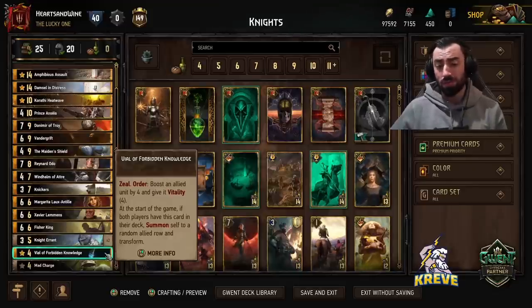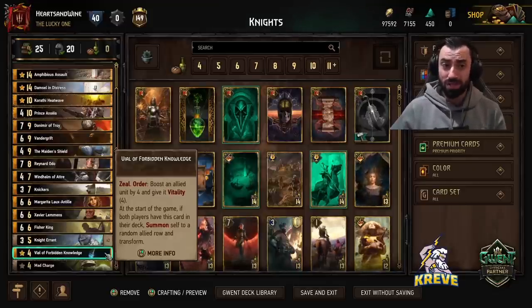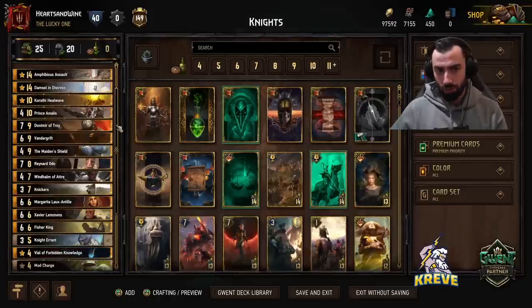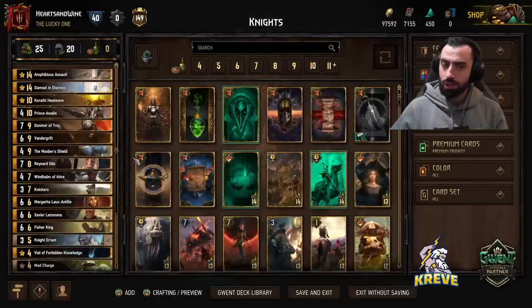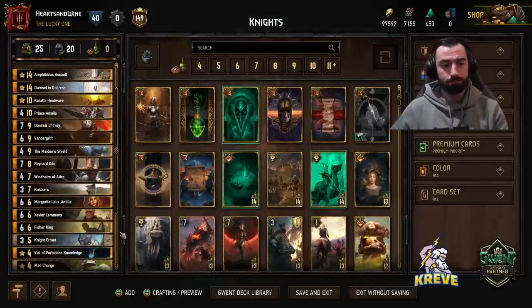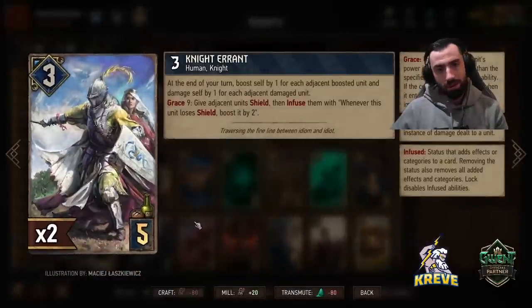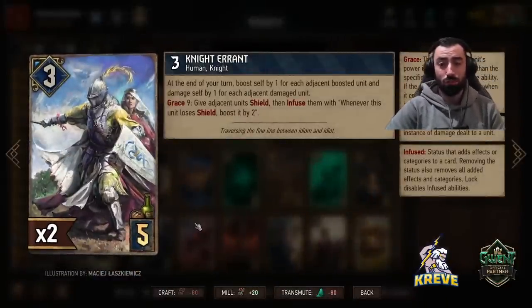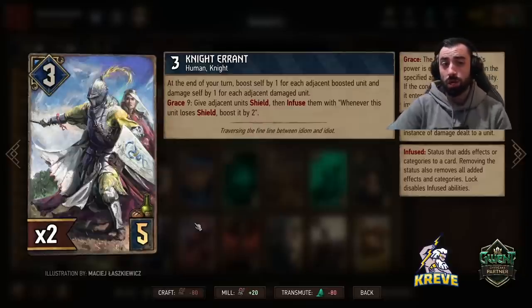Sometimes I like to play Vile and float it, and then it can help set up Prince for a pretty good zeal play melee next turn and you can get a pretty good kill with Prince. So save it for Prince or save it for your grace units. You can play it round 1 if you like. Knight Errant is a pretty cool card - it basically just boosts itself for each adjacent boosted unit, so it becomes a 2 point per turn engine.